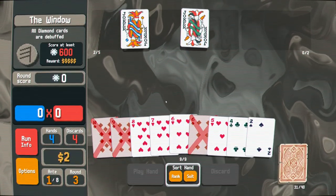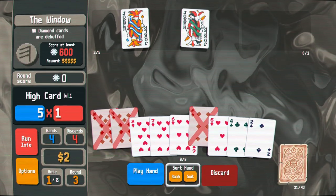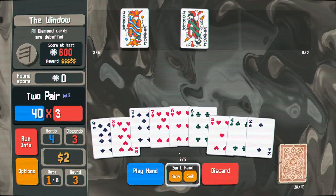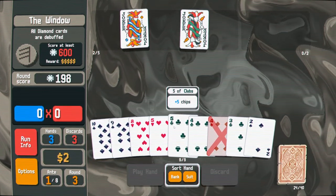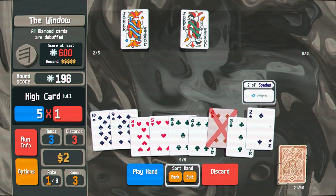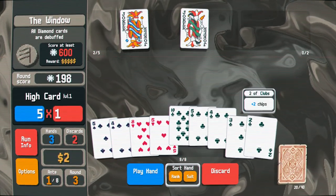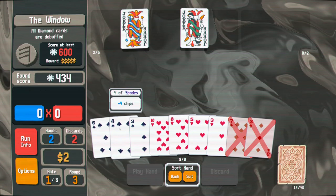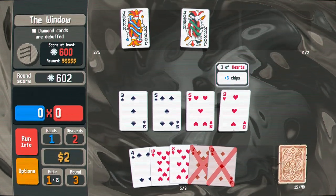All diamond cards are debuffed — okay, that makes this choice a bit easier. I'll just go two pair there. What suits have I got here? I'll get rid of those. I've still got a flush in here, it's fine. Three-three, five-five — there we go.